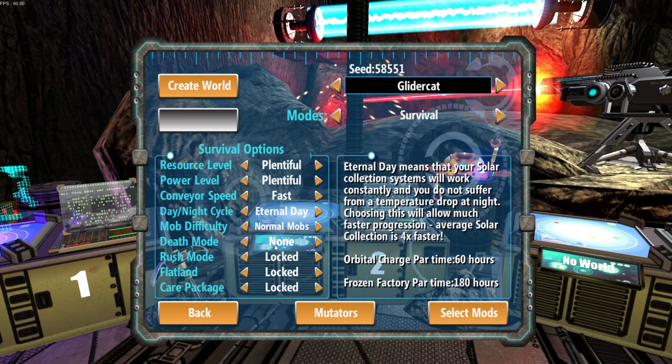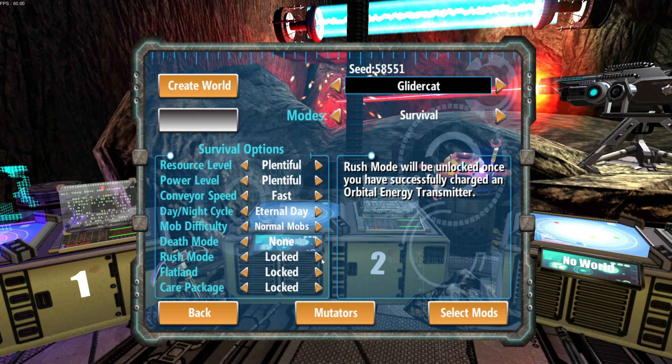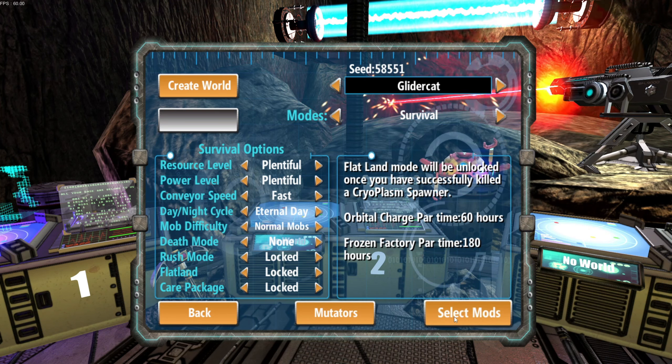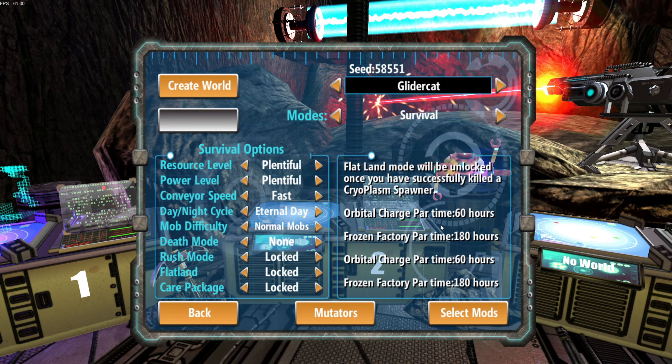Mob difficulty: Normal. Death mode: if we keep it at None, there's basically no penalty for death — barring low health and a long walk. You die, you keep all your inventory, but you're transported back to the main part of the base and have to walk back. Rush mode is end-game stuff, unlocked after charging an orbital energy transmitter. Flat Land and Care Package options have to do with the Frozen Factory DLC. I've got one mod installed but I'm not going to activate it — we'll leave it off and go pretty much vanilla. Let's hit Create World.